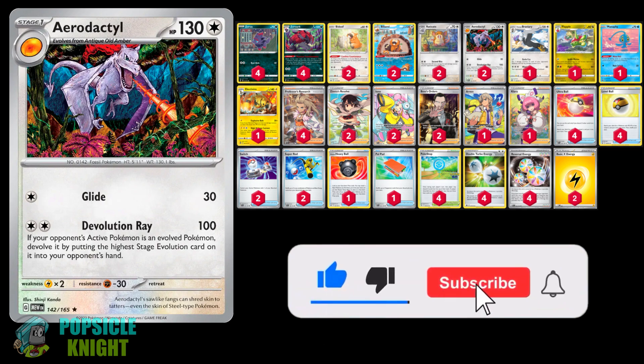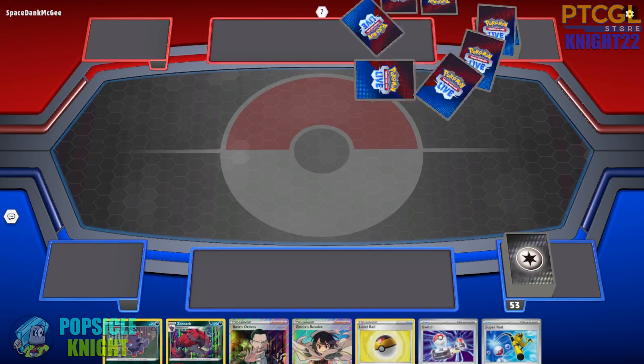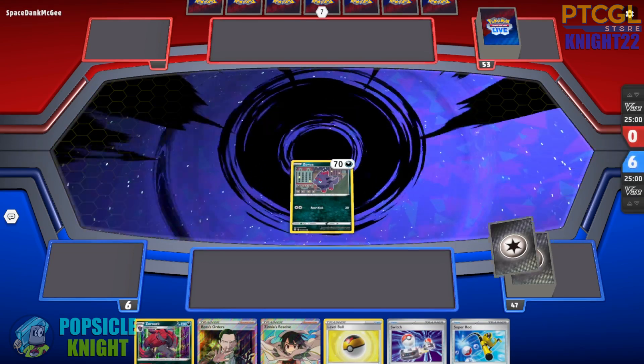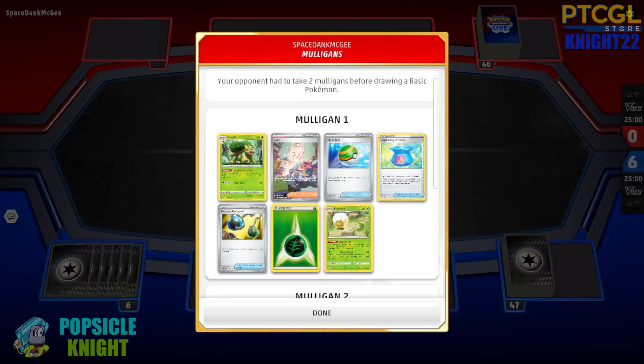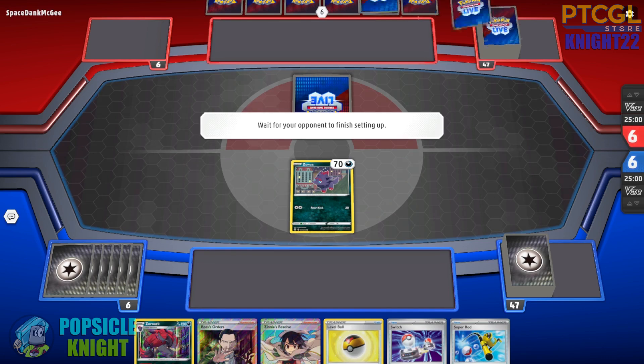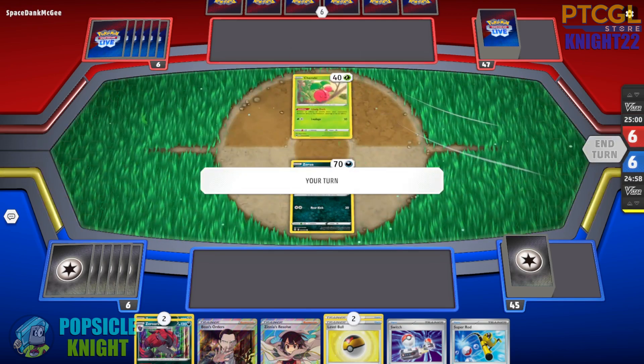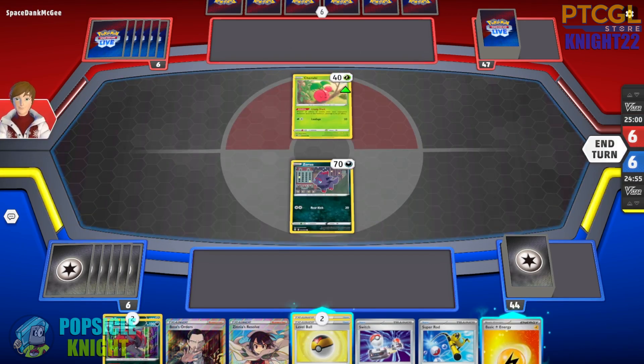You can find the complete decklist in the description below. Now please enjoy the following gameplay videos showcasing Aerodactyl. On to our first match — we are going first, starting with a Zorua in the active spot. My opponent is using a Torterra build — it's a Grass-type Stage 2 Pokemon, actually strong against Charizard EX because of the weakness. But our Aerodactyl might be stronger than Torterra because we can just devolve it and hopefully knock them out easily.